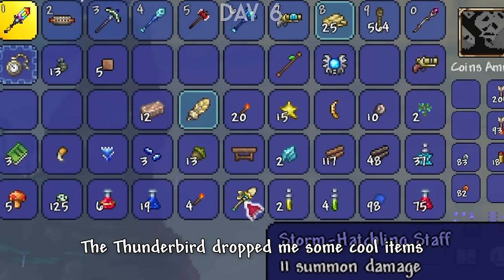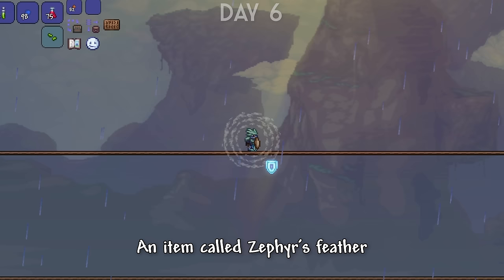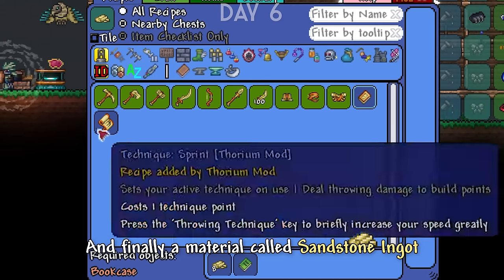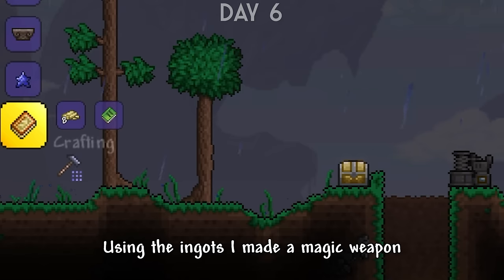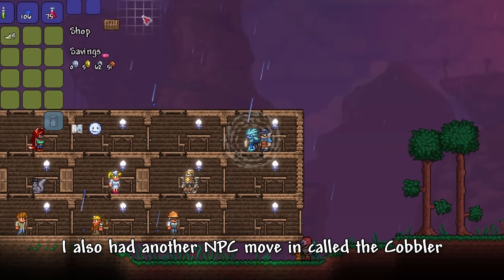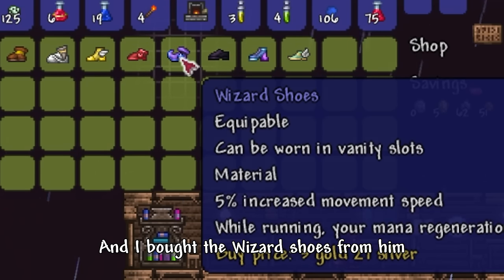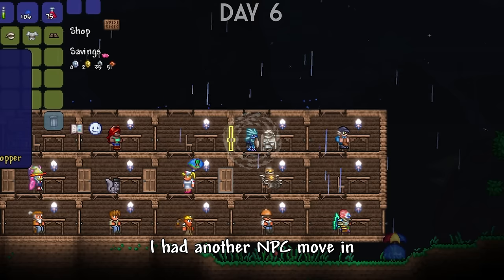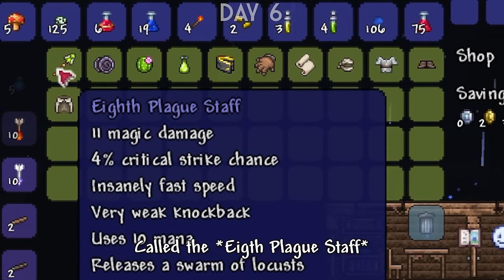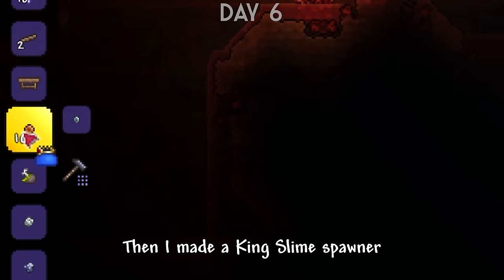The Thunderbird dropped me some cool items: a summon weapon that spawned a smaller thunderbird that shot lasers, an item called Zephyr's Feather which gave me the ability to fly for a short period of time, and a material called Sandstone Ingot. Using the ingots, I made a magic weapon called the Wind Gust. I also had an NPC move in called the Cobbler, who sold shoes — I bought the Wizard Shoes which boosted my mana regeneration. Another NPC called the Desert Acolyte moved in, and I bought a magic weapon from him called the 8 Plague that shot bugs.